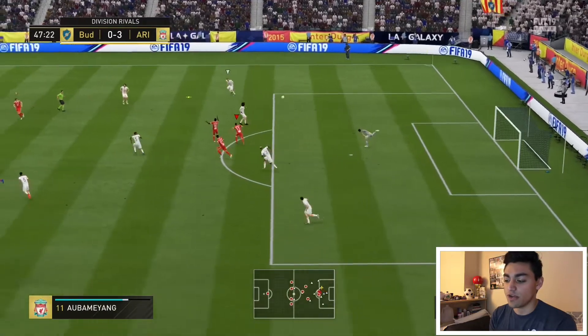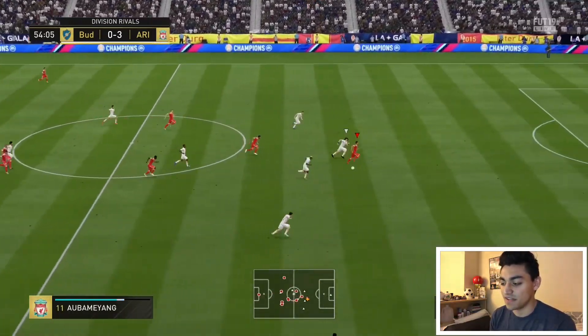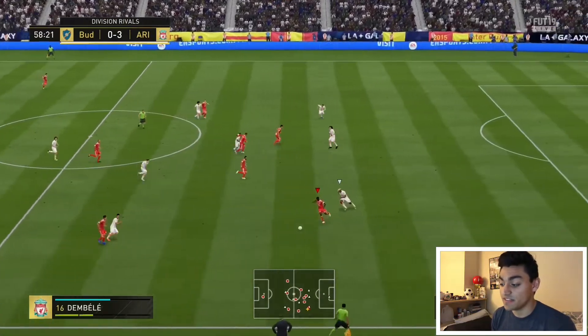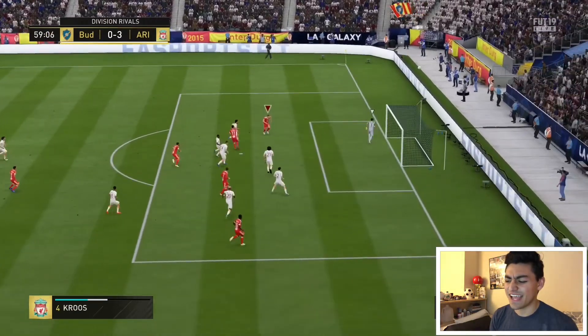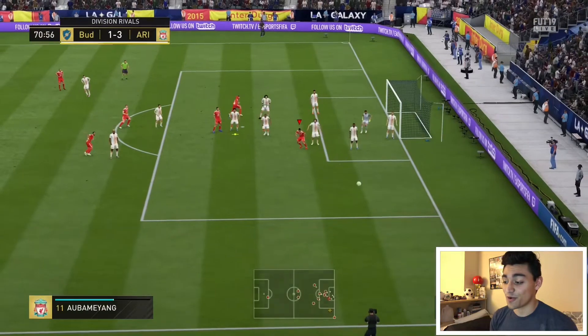I wanted to show you this — why did he shoot that with the outside of his foot? EA needs to fix that, because if they have five-star weak foot, they should be shooting with a good foot. That was a beautiful pass from Dembele there — Aubameyang missed it, I don't know how. Dembele passes it, continues the run. His passing was incredible guys. I keep bottling these shots — if I was a good finisher, I would be scoring a lot more goals.